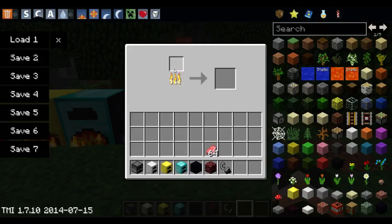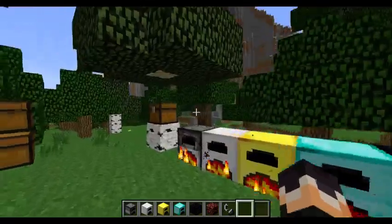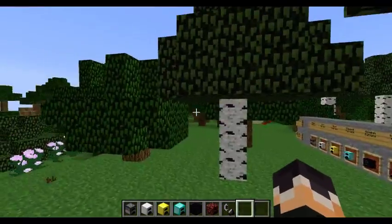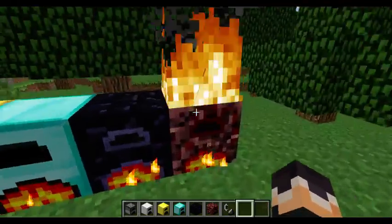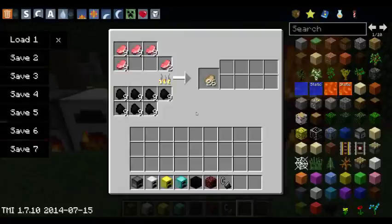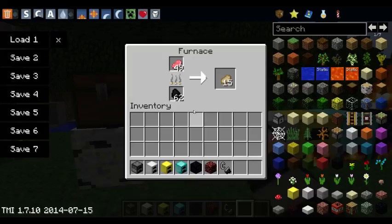And of course we have the infinite fuel with the netherrack furnace — no need for coal. But it's extremely slow, even worse than a regular furnace. But if you just want to cook one thing and you're out of coal or wood or anything that can burn, go ahead and use this furnace. And if you've been to the nether, it's not that hard to get netherrack.